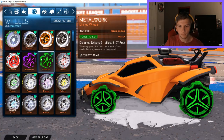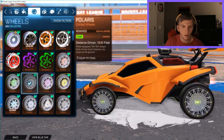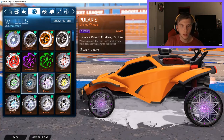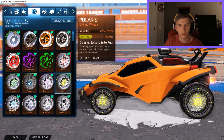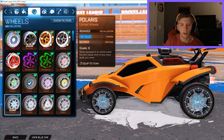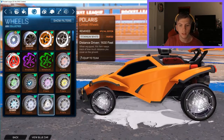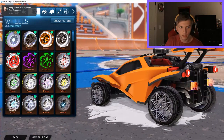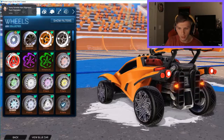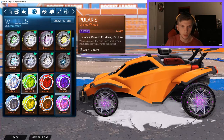Now moving on to the Polaris wheels — I have a ton of these: crimson, forest green, lime, purple, saffron — just got these recently — sky blue, scarlet, cobalt, titanium white, and then these glitched black ones. If you look, there's nothing behind the wheel — it's the basic Polaris-looking wheel but with absolutely nothing behind it, which I thought was kind of cool.